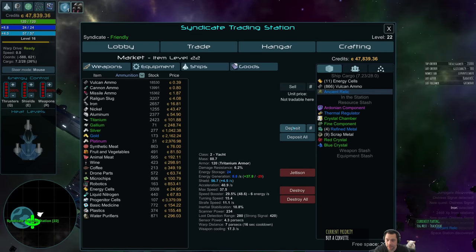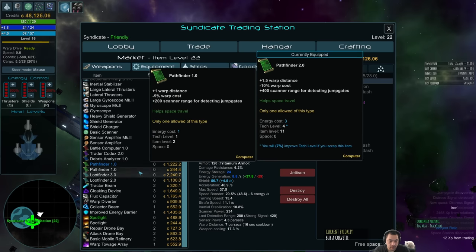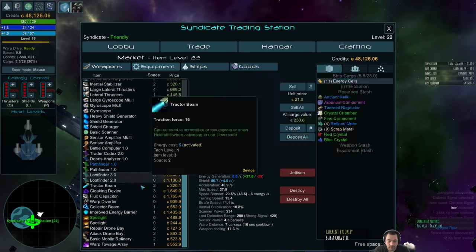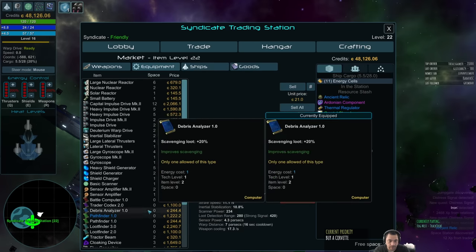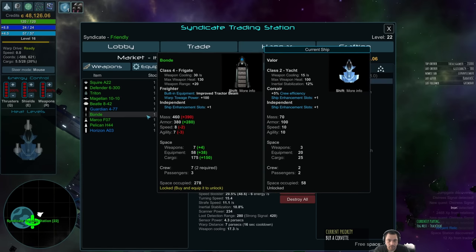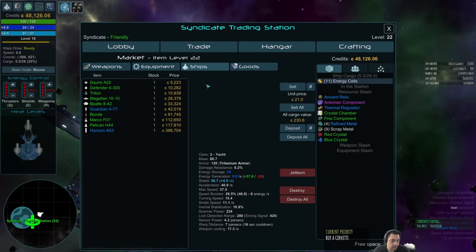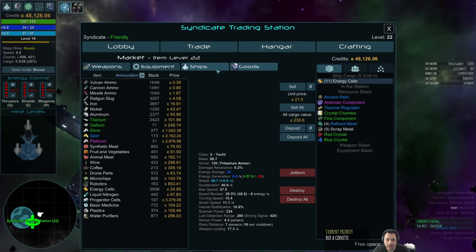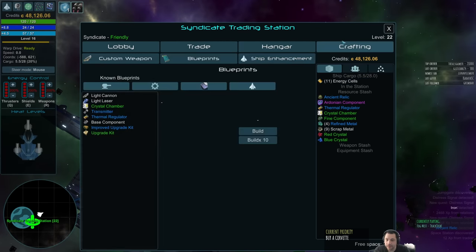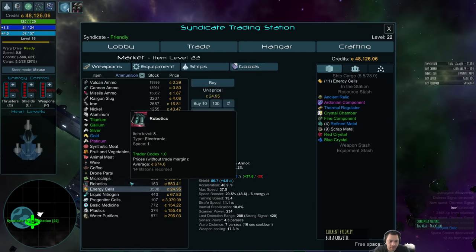So: deposit, deposit, sell, and buy. Here are some Corvettes that are okay-ish. This is such a great little indie game — you're the one that pointed me to it, Banlish. It has been a lot of fun.